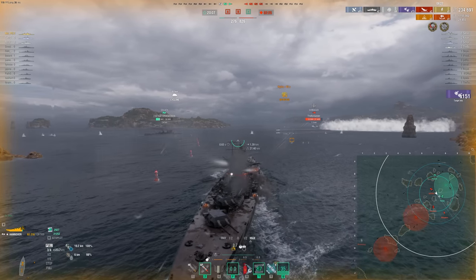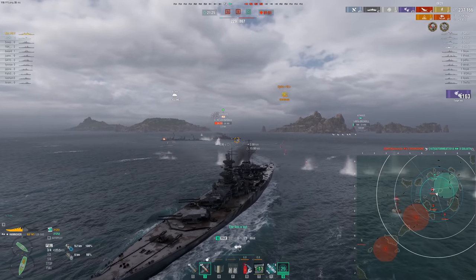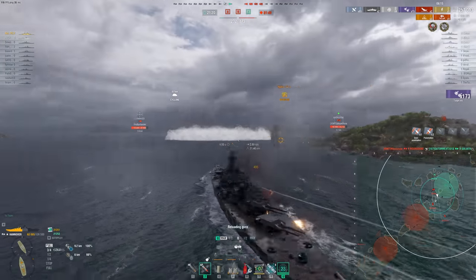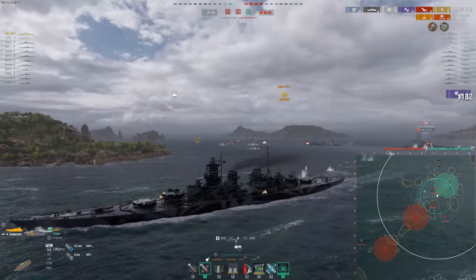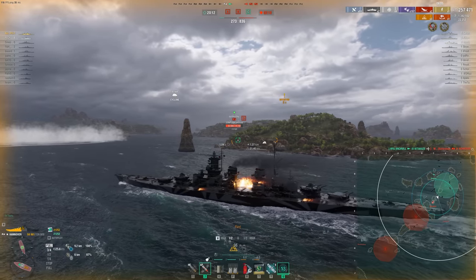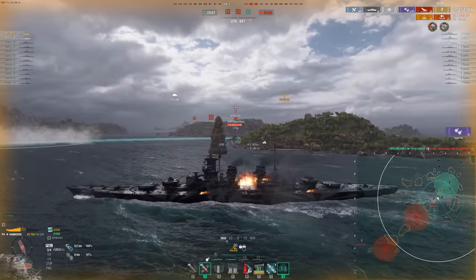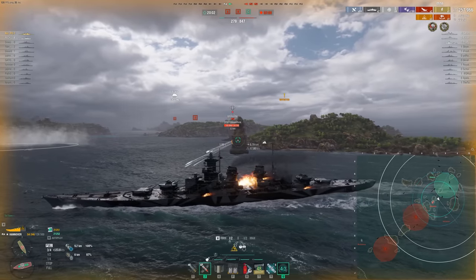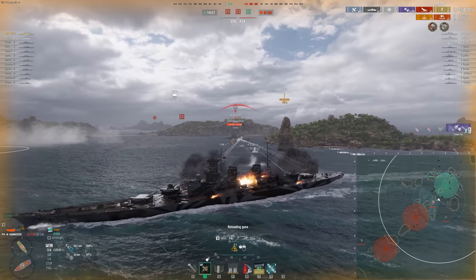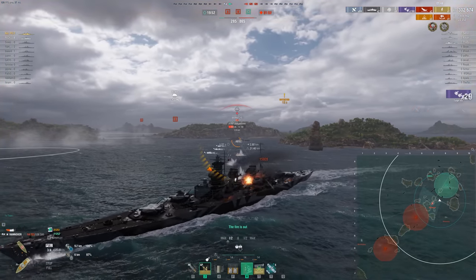I'm shooting for the cheek on the Schroeder there with some turtle back, looking for that front angled part of the citadel. Against a broadside like that - full pens, but unfortunately we don't end up getting any citadels. At this point I probably should be turning in to try and angle into this Borgone, but I'm still thinking about those imaginary Schroeder torps. There you can see some of the value in learning the game and understanding exactly what ammo types and armaments every ship has. We aim for that cheek corner of the turtle back and we are able to punch through into a citadel on the Borgone.